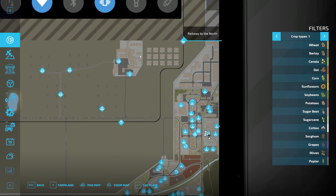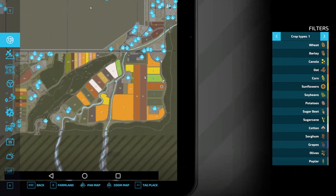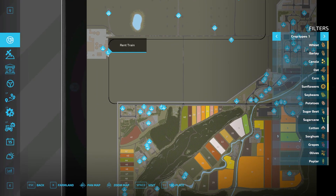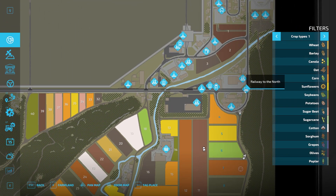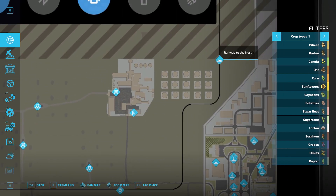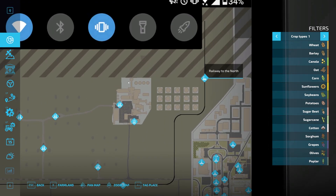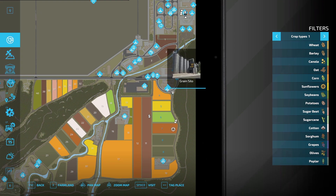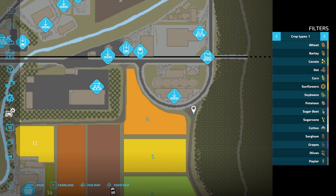Where is the Northern Railroad? Is it this one? The railway to the north — okay, so railway to the north is here and here. There's an east-north and a north-north. At least we got that figured out. There are multiple of those, so I think I can sell here — let me just check.